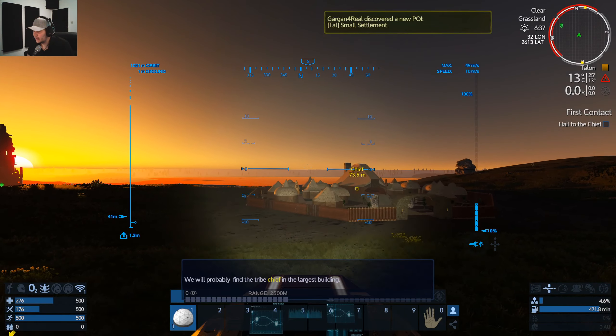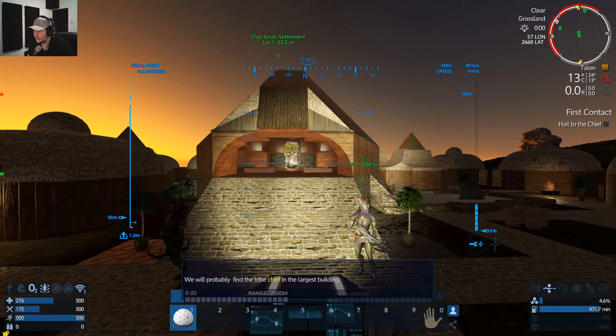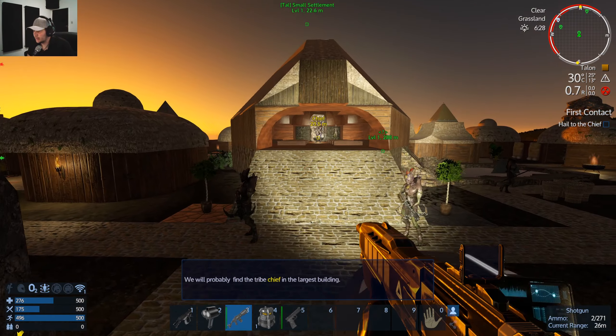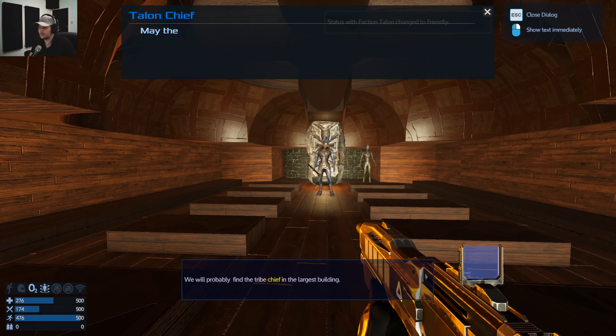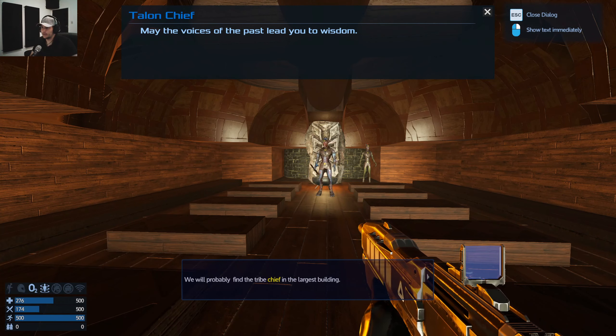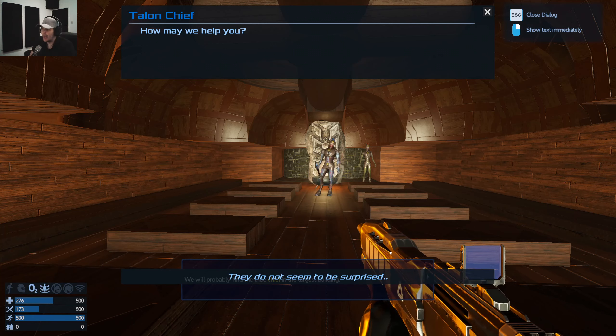We will probably find the tribe chief in the largest building — let's park here. Hi guys, please don't kill me! I'm just coming to say hi to the chief. Hello stranger — may the voices of the park lead you to wisdom. How may we help you? They do not seem to be surprised.